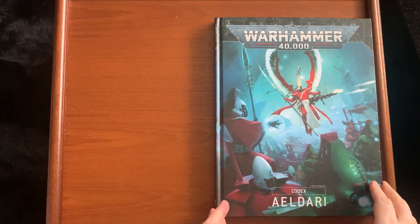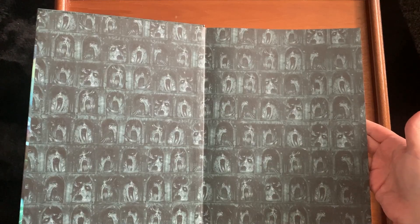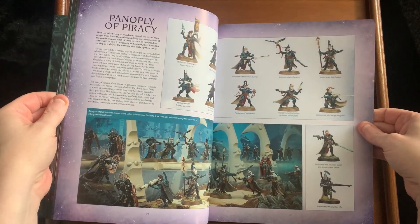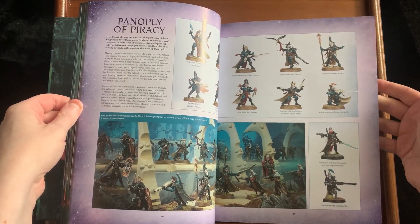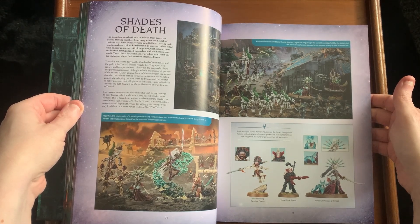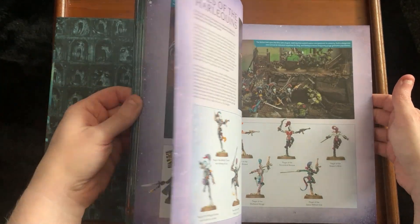It's harking back to the days of second edition where we're going to get Craftworld Eldar — as they now call them — and we're also going to be getting pirates and Harlequins. The first 80 pages of this book is actually artwork and telling you about the history of the Aeldari, or as I'll refer to them: the Eldar. We've got little bits regarding the Pirates, the Ynnari, and the Harlequins.